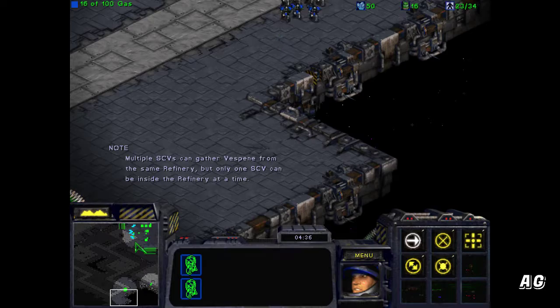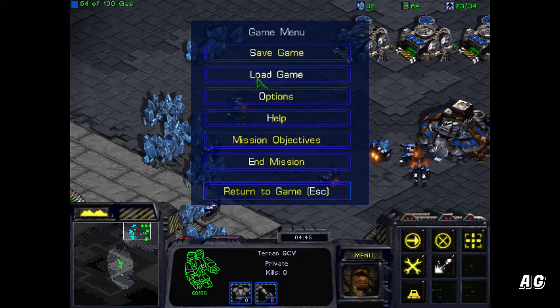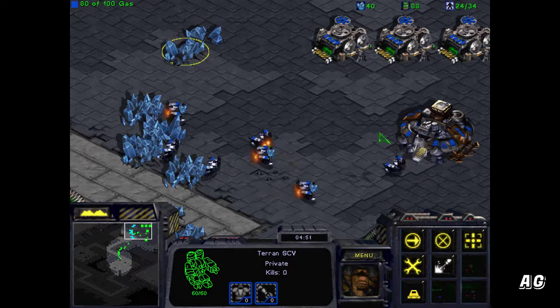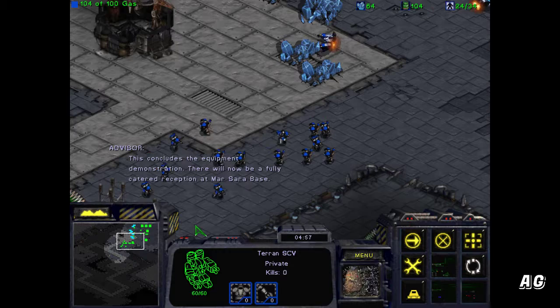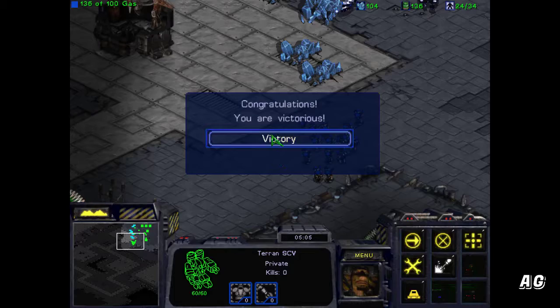Commander. Standing by. Yes, sir. So that is pretty much everything, I think. Objective: refinery. One more supply depot and then just gather the gas. I'm done. Report for duty. This concludes the equipment demonstration. Oh, okay. I guess it counted the one that was already there. There's our base. VICTORY! I think we're ready.